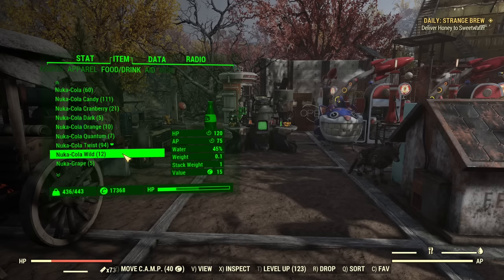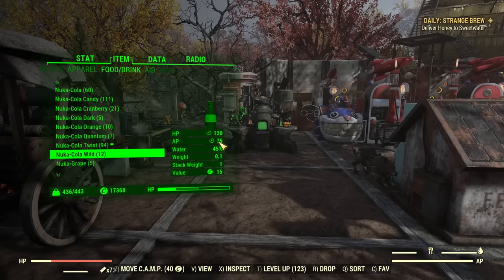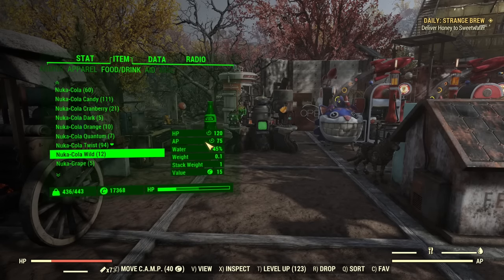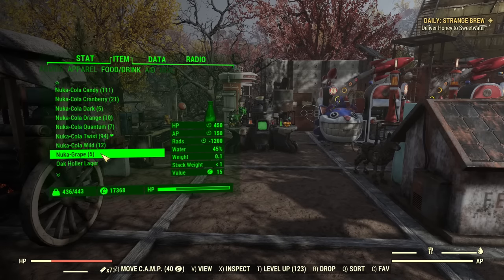Then we have Nuka-Cola Wild, which provides decent health regeneration and action point refresh. The AP is over time but it's really brief, so it's quite fast AP refresh — not a long-lasting one like canned coffee, so it's a slightly different use case.